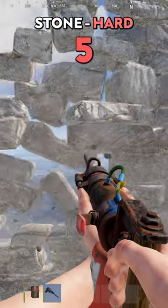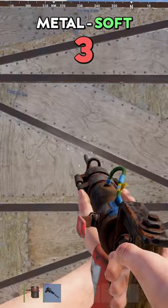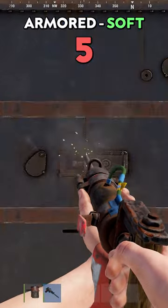5 jackhammers for stone wall hard side and 1 for soft side. 25 jackhammers for metal wall and 3 for the soft side. 49 jackhammers for armoured wall and 5 for the soft side.